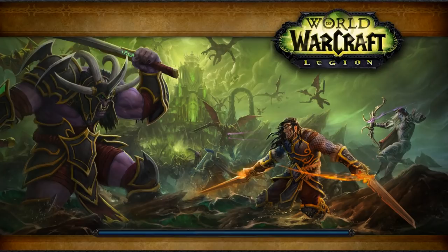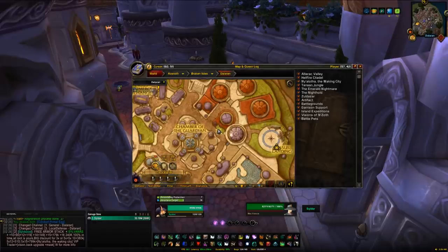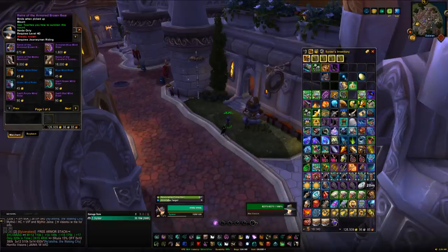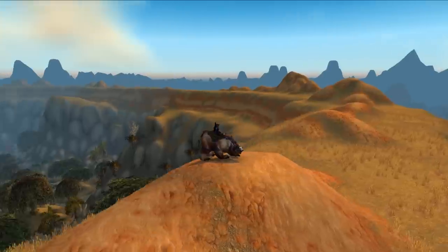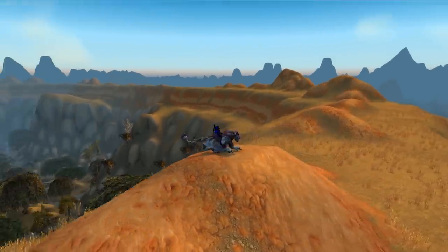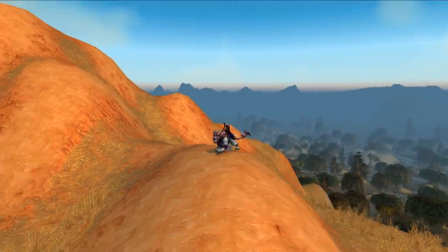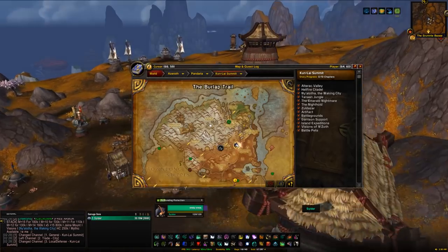If you have a bit of gold to spare, the next mounts come from vendors with no requirements. The first is Mae Francis in Dalaran — either the Northrend Dalaran or the Legion Dalaran, it doesn't matter. Head outside the pet shop and you'll find the NPC stood outside. From her you can buy the Reins of the Armored Brown Bear for around 600 gold, the Wooly Mammoth for 8,000 gold, the Armored Blue Wind Rider for Horde for 1,600 gold, and the Armored Snowy Gryphon for 1,600 gold as well. If you have a little more gold you can also buy the Traveler's Tundra Mammoth for 16,000 gold.